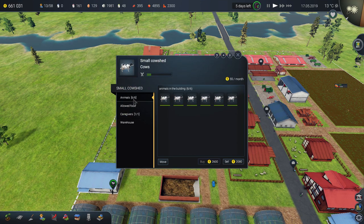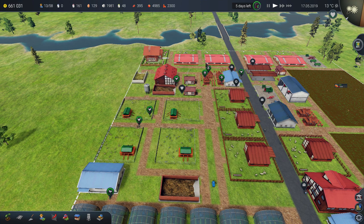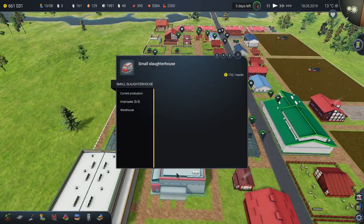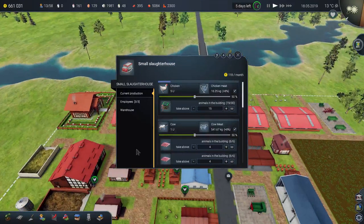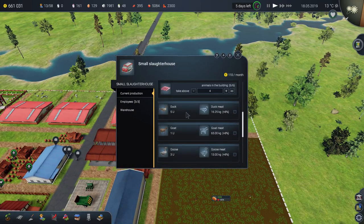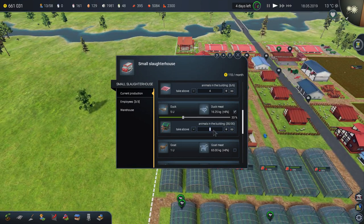If your goal is to make a lot of cow milk, you don't want to do this. Like I said at the beginning, to benefit from a slaughterhouse you need a lot of cow sheds — a lot of cows, a lot of chickens, a lot of everything. The more cows you have, the more chances you'll have cows breeding in one shed while the truck comes to pick from another, so you'll always have plenty for both milk and butchering.